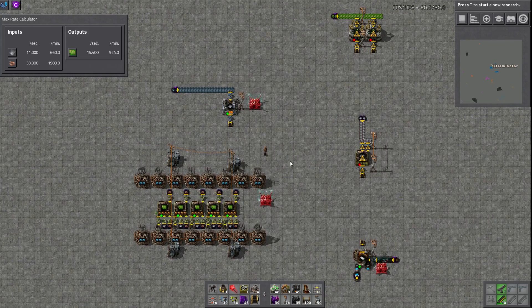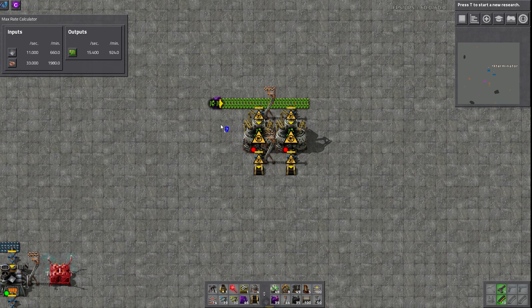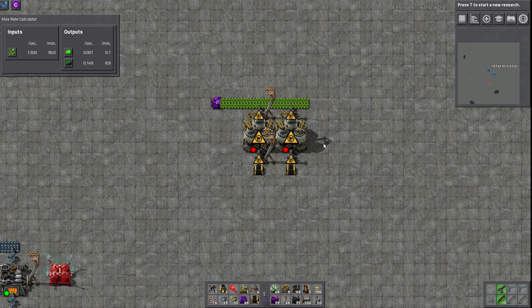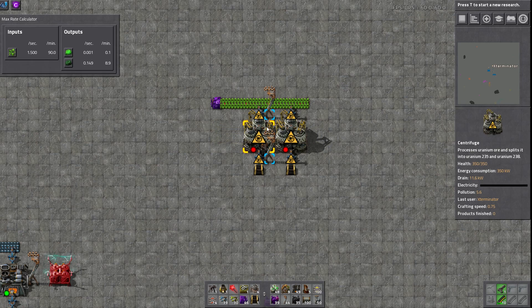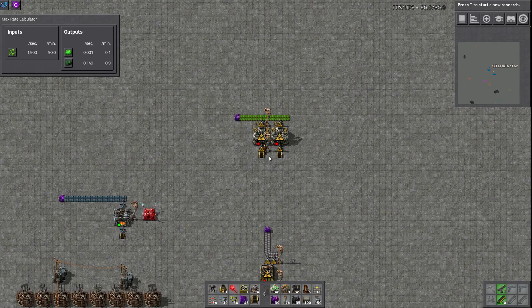And lastly, centrifuges for uranium processing. For the centrifuges processing uranium ore, it approximates the output based on the probability and quantity range of results — because there is a slight chance of getting the U-235. So for two of these guys, it's going to eat up 90 a minute, it's going to output 8.9 of U-238 and 0.1 of U-235. Centrifuges obviously change because there's a percent chance, not a solid number every time.